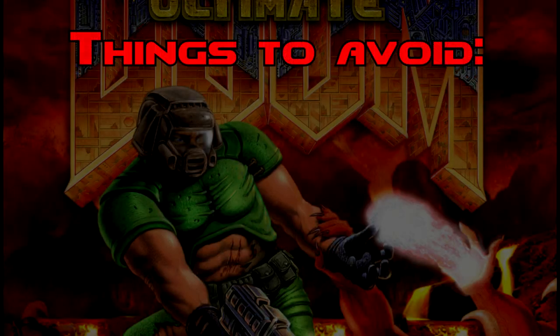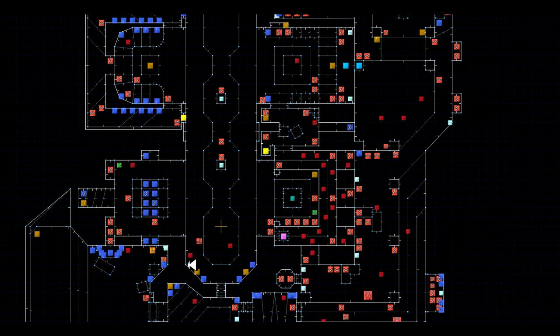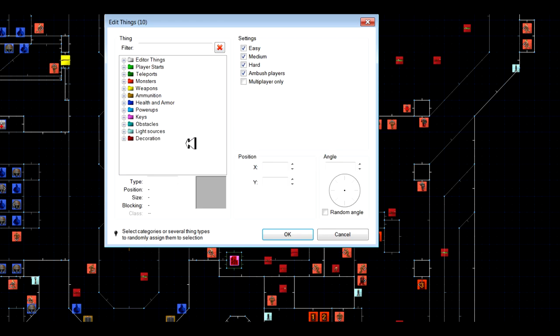The fourth thing to avoid is only implementing ultraviolence. If your wad is meant to be an Iron Man level challenge, you can probably ignore this one, but I don't suggest starting out that way when you're new to the craft. Implementing easier difficulties is simple and doesn't really need to be overthought. Once you've placed all your enemies and ammunition just as you want it to be in ultraviolence, go through and select a handful of these enemies and untick the box that makes them spawn in easier skill settings.